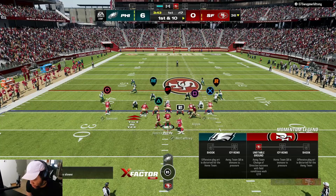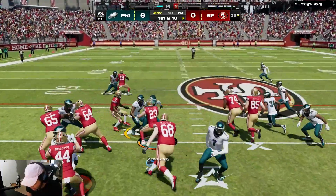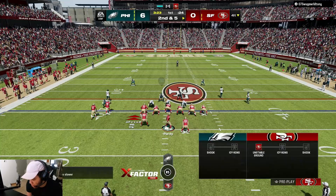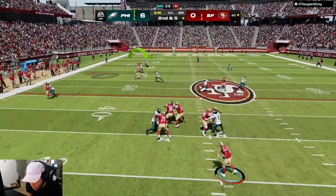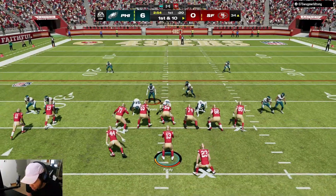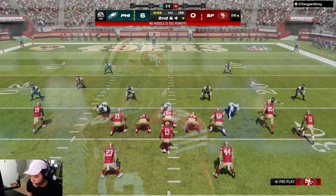Let's go to the Read Option — we have Kyle Juszczyk as our lead blocker so we should get better blocking. With Jukebox we can make a man miss. We're going with a post-slant type combo and put McCaffrey on a flat to get that slant more open. Follow Aaron Banks — he breaks the tackle. This run is pretty good; I don't go to it often but it really is a good run.